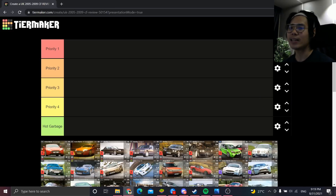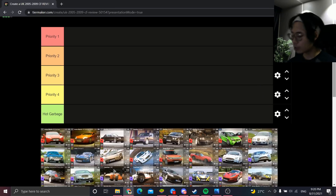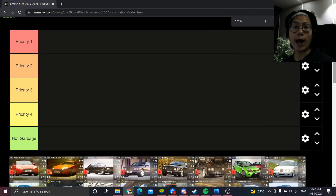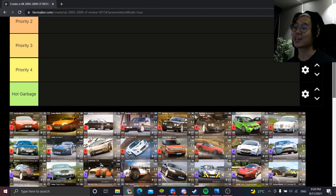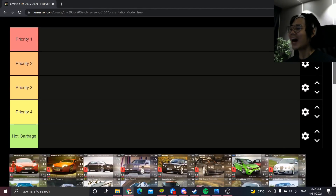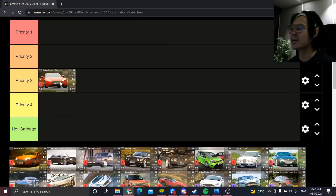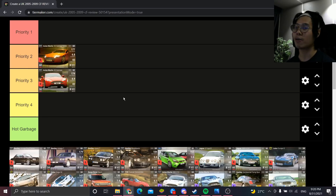Starting with the Aston Martin V8 Vantage — zooming in now so everyone can see the pictures better. This one's going to be Priority 3. It handles just okay, the 0-60 is average, and the top speed is average too. It's a very average car and not something you'd use much, because the N400 exists, which is the next car.